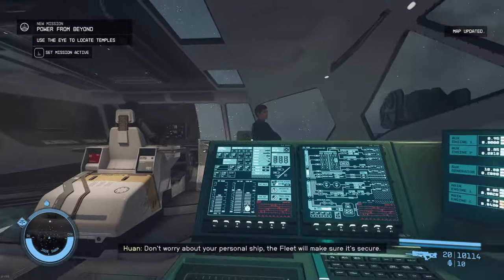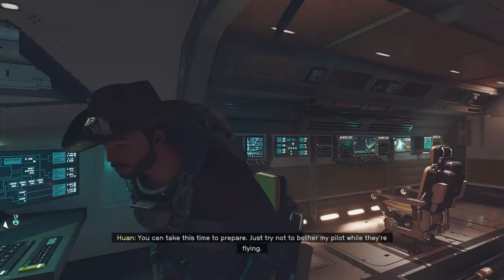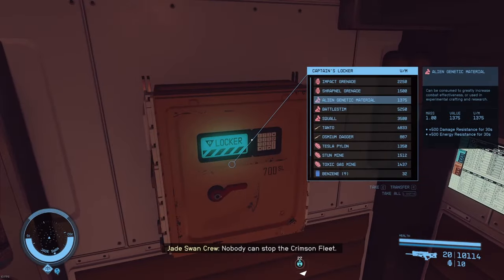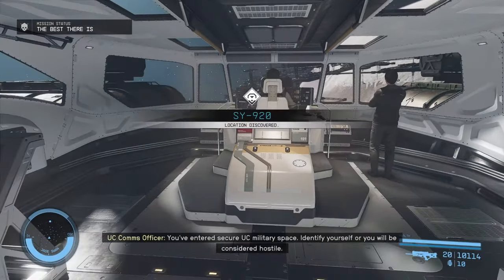Don't worry about your personal ship. The fleet will make sure it's secure. You can take this time to prepare. Just try not to bother my pilot while they're — there's some fun dialogue with the pilot as well if you're interested. And you will arrive at SY-920 soon enough. Identify yourself or you will be considered hostile.